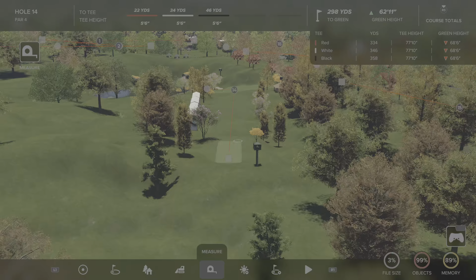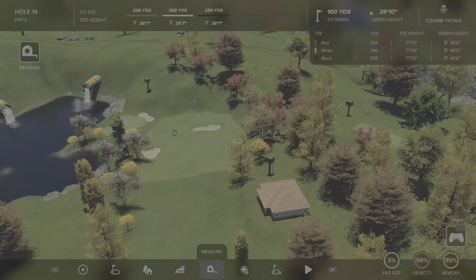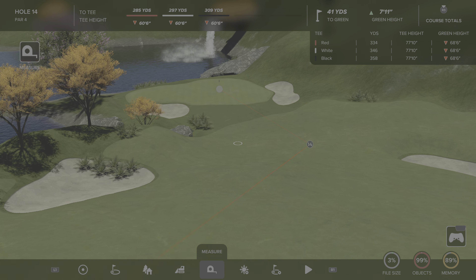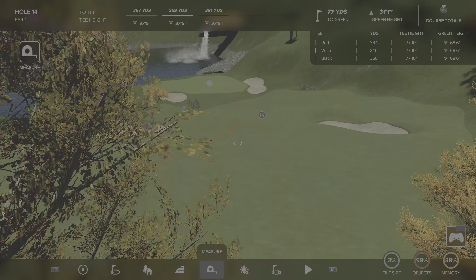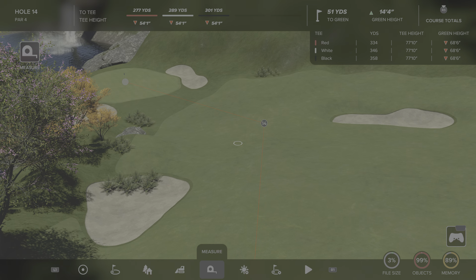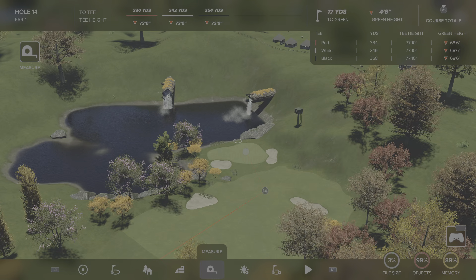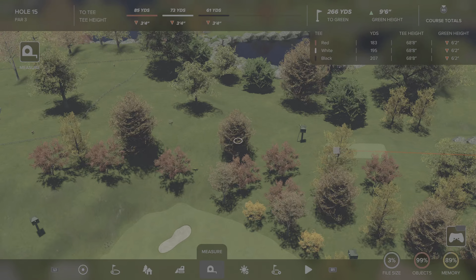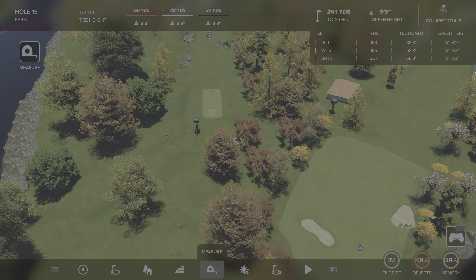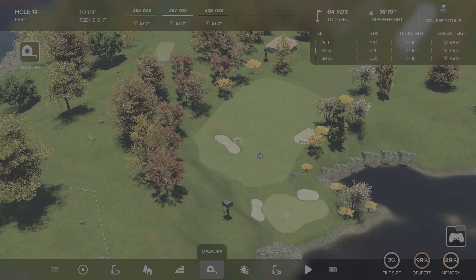The fourteenth is one of my personal favorites because it gives you a chance — it's a par four and you can hit the green in one if everything's kind. A bit of draw on your drive, use the slope of the land which all slopes into the green, hoping for a good bounce. Risk and reward again — play safe and pitch to the green, or go for it and hope you don't overshoot and end up in the drink. Then we come back across the fifteenth.